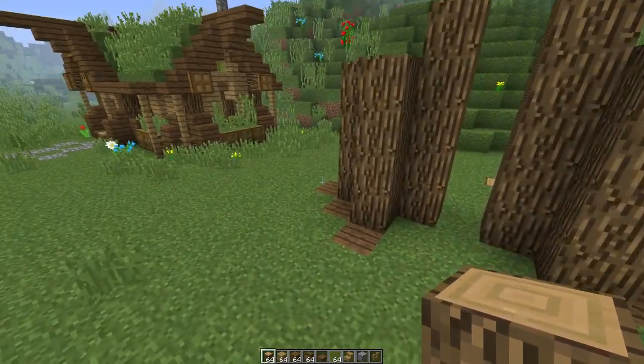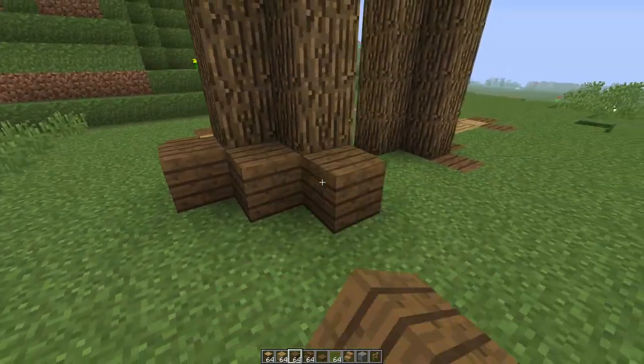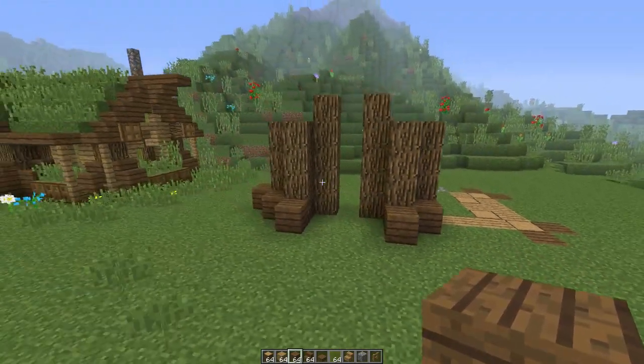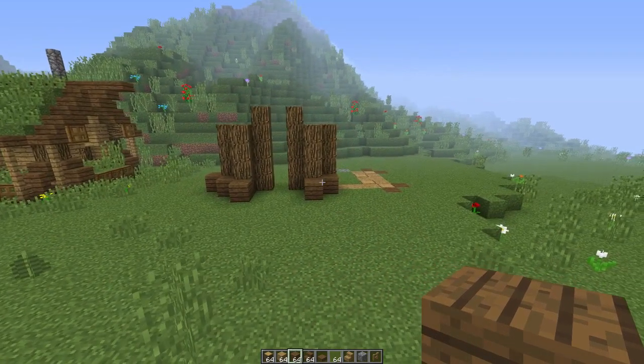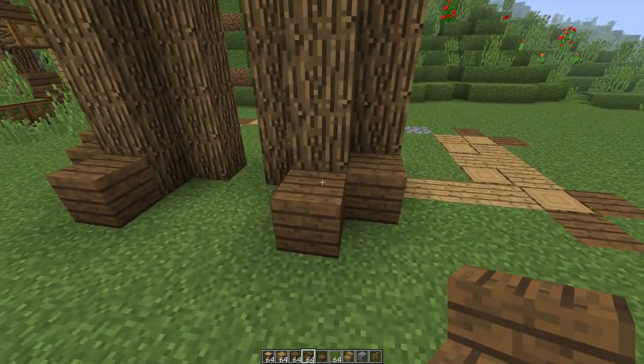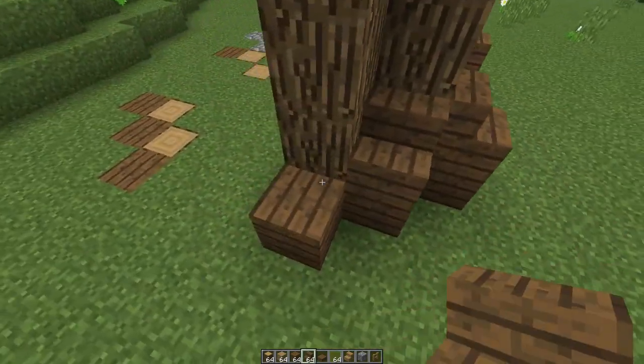So that is your entrance. We're going to grab some spruce wood planks and place one, two and three on one side, and two on the other. Right on top of the spruce wood planks, we are going to be placing some spruce wood stairs, just like so.